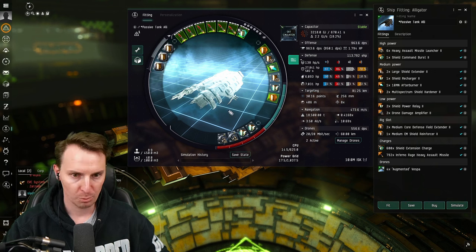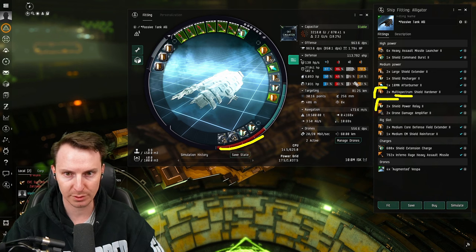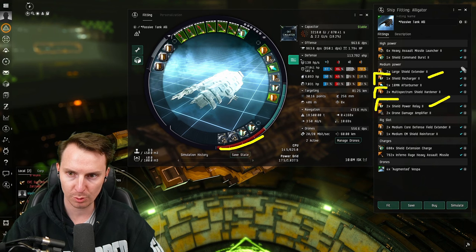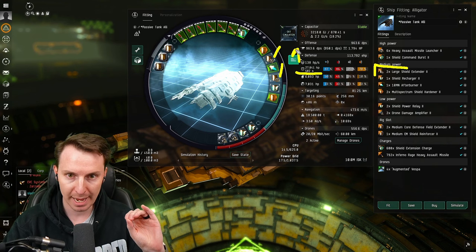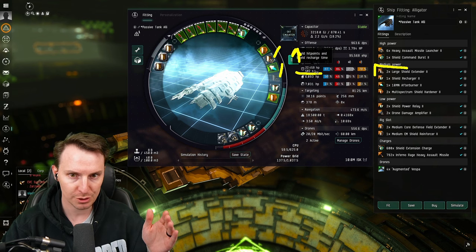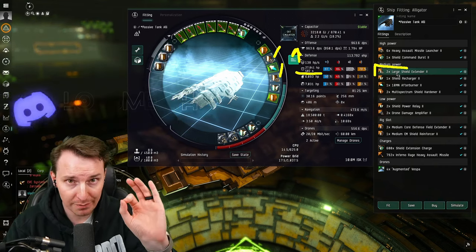Let's talk about the changes fit to fit. In the lows you're going to be running shield power relays — these increase your passive shield regen. We've opted for only two multi-spectrum shield hardeners and got rid of the basic resist hardener. We needed the space for another shield recharger, which does the same as the shield power relays but in the mids. And then we have two large shield extenders. Here's something not well-known in EVE: the larger your base shield value, the more your passive shield regen is. When you turn off a large shield extender, the shield recharge drops from 138 down to 111 HP/s. That's why we run two large shield extenders — if you want to bling something out on this ship, bling these.